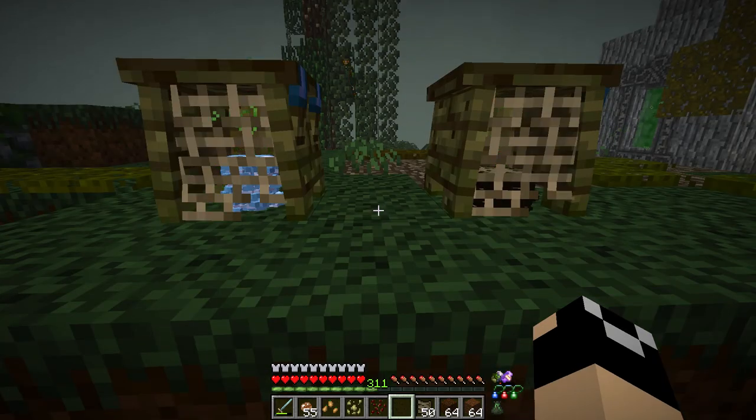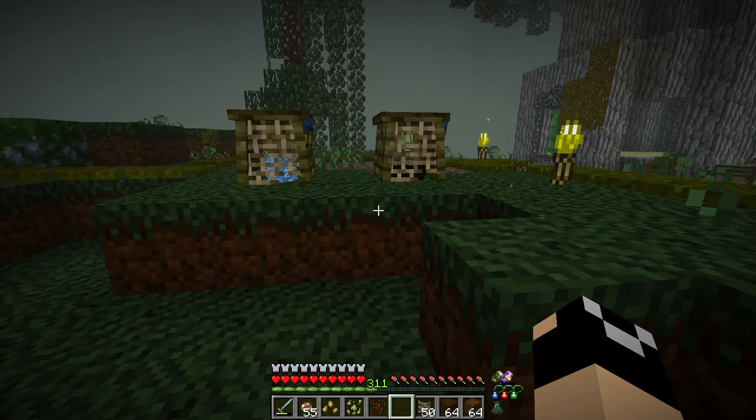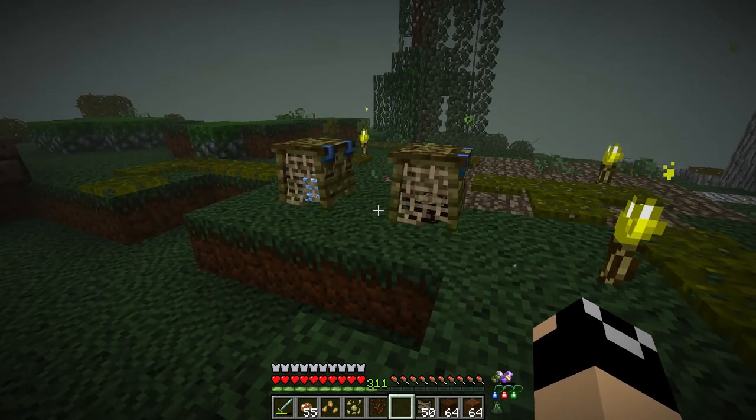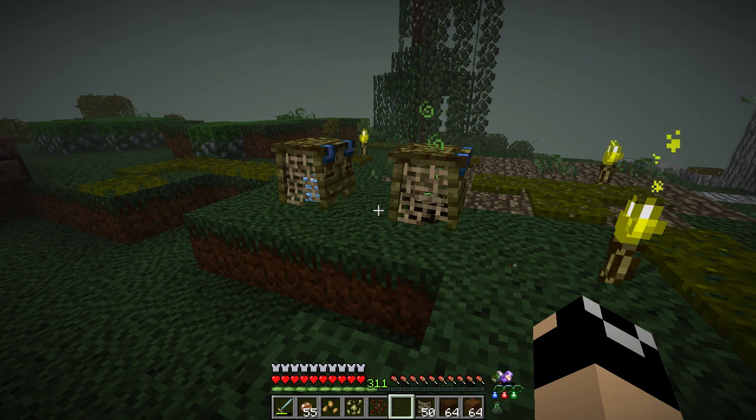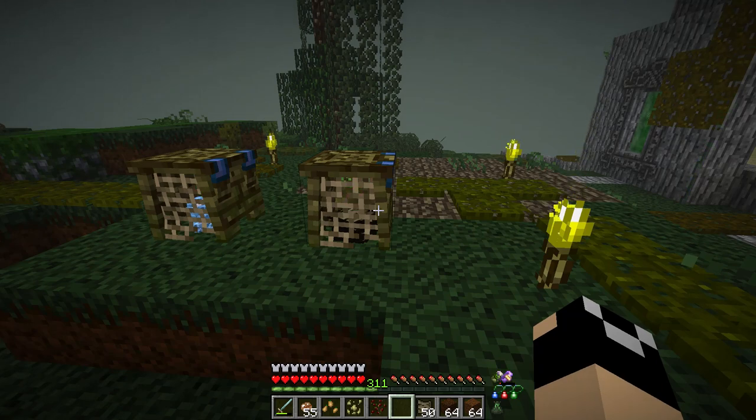There's one small trick: if you take something with a very low compost value — like regular swamp reed, which is very easy to farm — and input just one into a compost bin, then shut it and repeat across a lot of compost bins, you can create one piece of compost per bin. Basically, if you're below one compost value it rounds up. But if you go above one, it has to hit the exact value otherwise it rounds down.